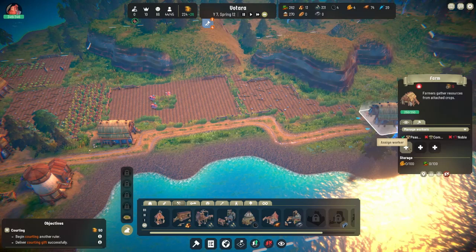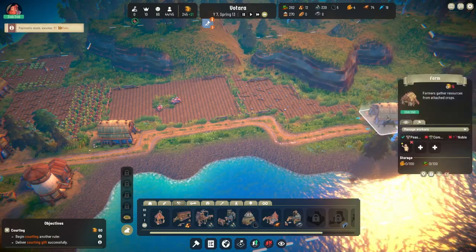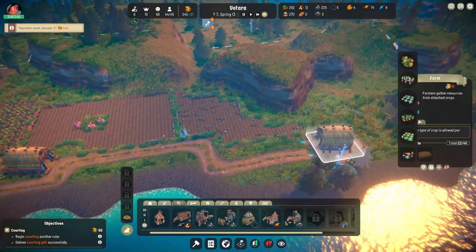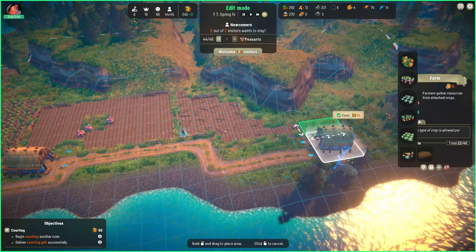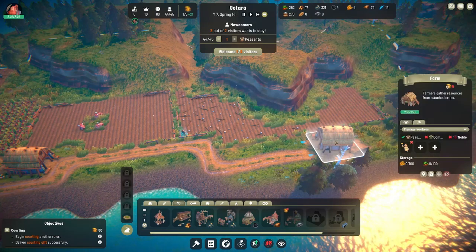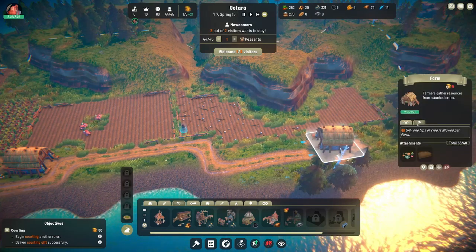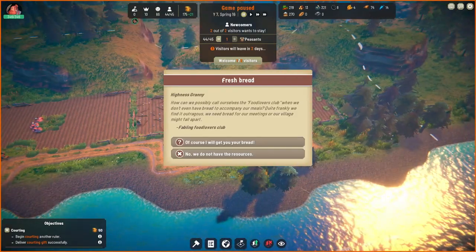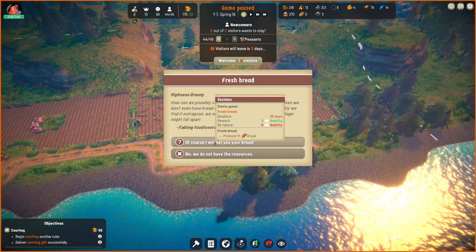Have we got someone in here? I can't put any more fields in there — oh yes I can! I'll put in some pumpkins. Are you fully up to spec now? Nope — I can still put more here apparently. Fresh bread — of course I will get you your bread. We don't have any bread. How can we possibly call ourselves the food lights club when we don't even have any bread? We need bread for our meetings or our village might fall apart.